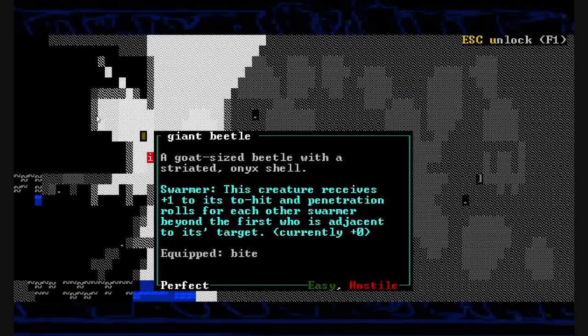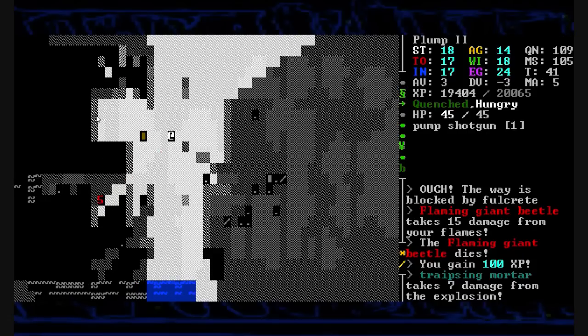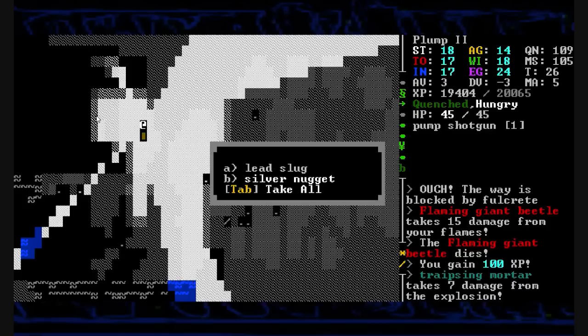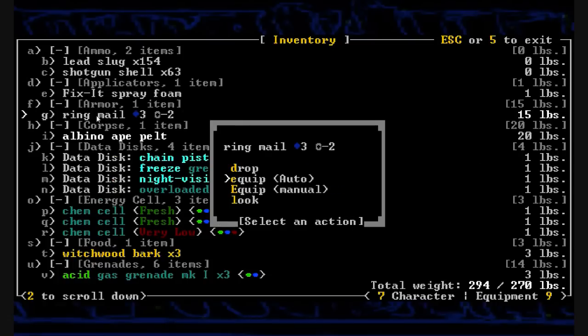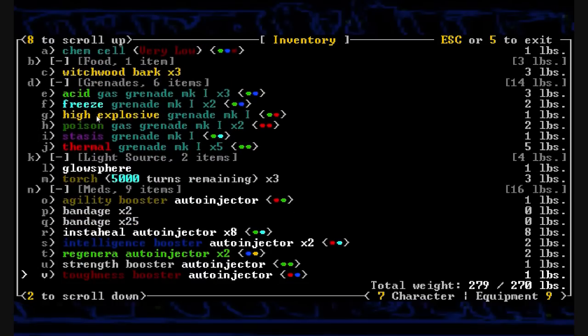What do we got here? A giant beetle — it's easy, hostile. I don't know if it has any food. It pops and explodes. The trapezian mortar takes seven damage from its own explosion. And inside this treasure chest is steel plate mail, a lead slug, and a silver nugget. I am putting that steel plate mail on — equip it manually over the ring mail. And drop the ring mail. As soon as I get out of the screen I'm going to be attacked as well.